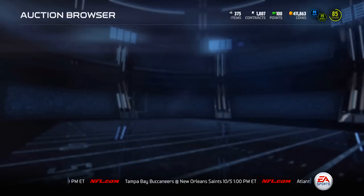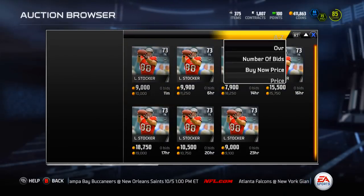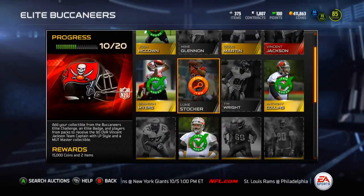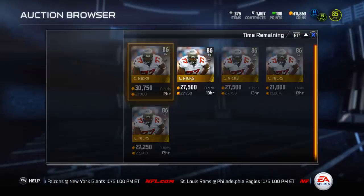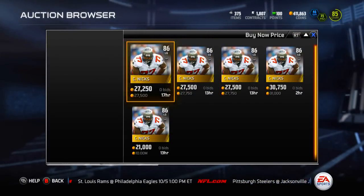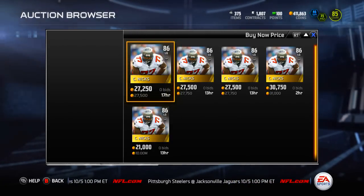I look for Tim Wright around 7,500 — I know it's a lot to pay for a silver, but you've got to do it to complete these sets. Luke Stoker also goes for around 10k. You basically want to look for cards around 25% off, a few thousand coins less than what they're worth. Karl Nix goes for a ton — around 28,000 coins. If I could snag him in the low 20s, like 21 or 22k, I would probably do it right now.